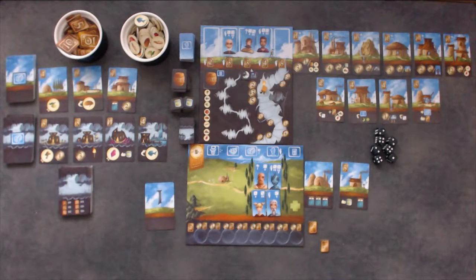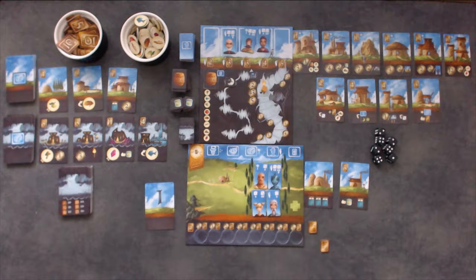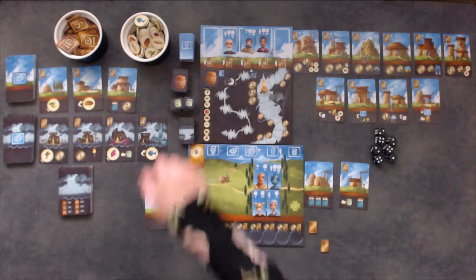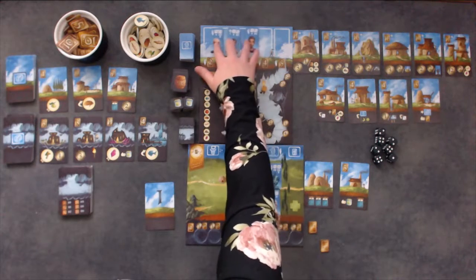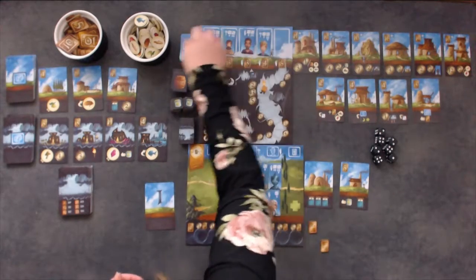Once all players have passed, the round ends. First, slide the round marker one chamber down on the string of seven caves on the reputation board. If the round marker cannot move, the game is over. Next, place a cider on the cider icon on the reputation board if it does not already have one. Slide the remaining villagers to the left so that they occupy the lowest values on the reputation board, and replace any empty slots to the right of them.